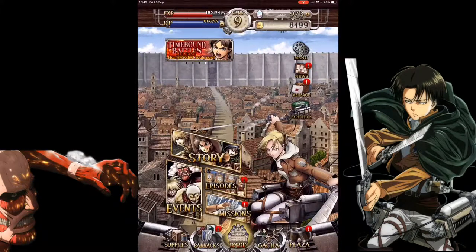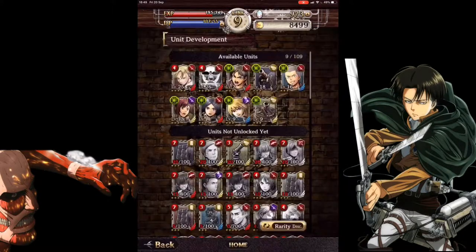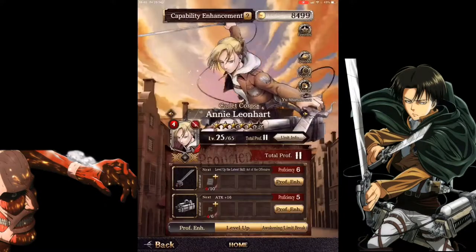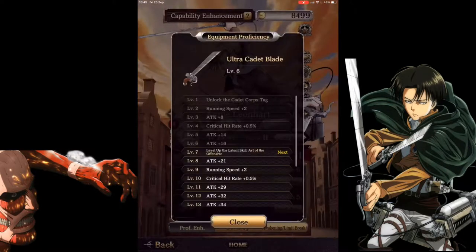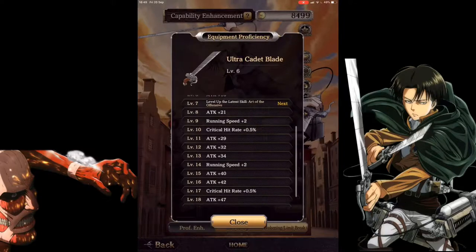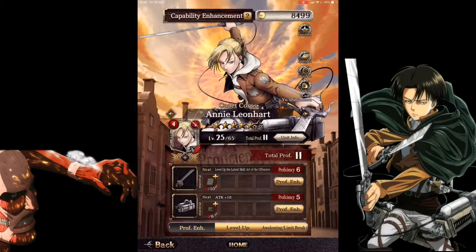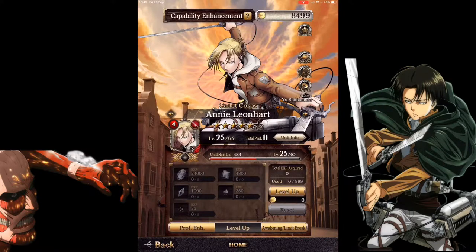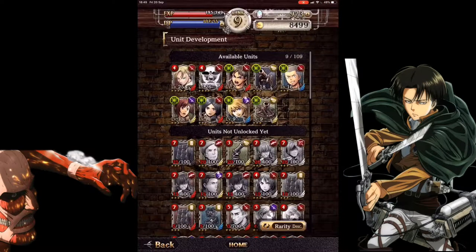The barracks is where you train up your characters. You can get quick materials and do all the leveling up to get more attack, more critical rate — there's a lot of farming to level up and get XP. You can also awaken characters to increase their stars, which is good as well.